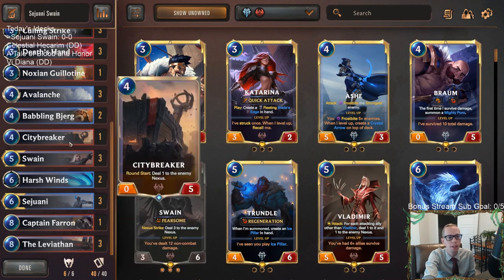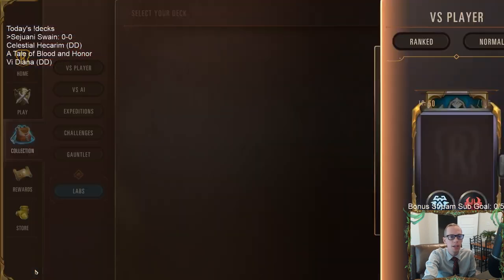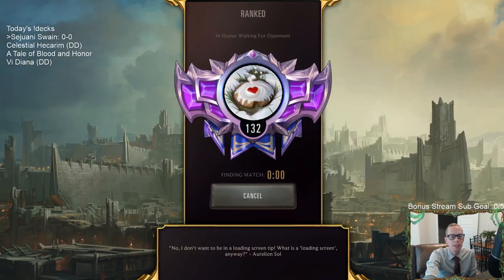We're playing Captain Farron over a second City Breaker as our fourth eight-drop. Celestials are really strong and the nexus healing those decks play is a problem, so we need to play a longer game with more power. Captain Farron fills that role at the top end. We're taking it into ranked to see how it does. Sejuani Swain is kind of hit or miss — sometimes it does well, sometimes it doesn't.